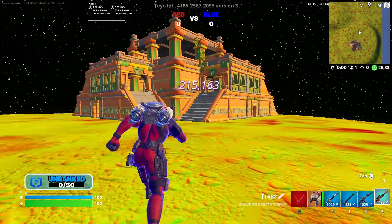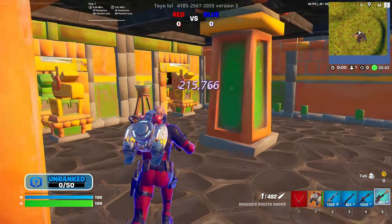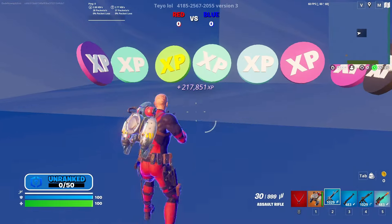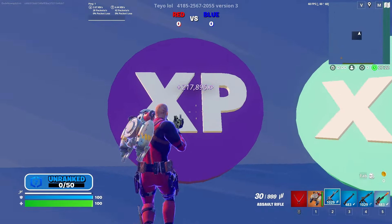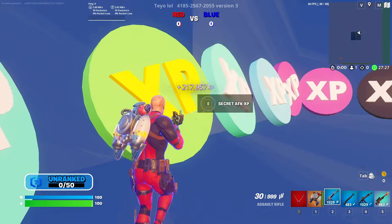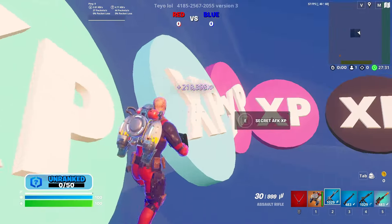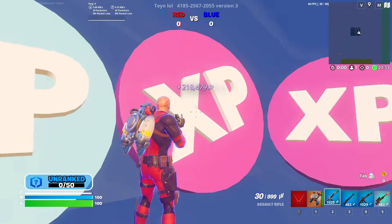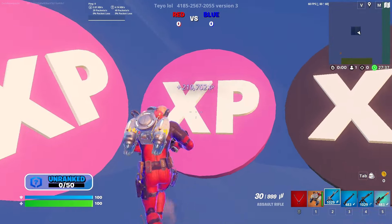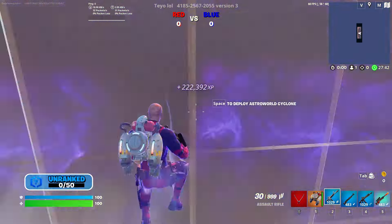Then go over into this little temple over here, up the stairs, to the left right in front of this guy — you're going to click your fourth secret XP button. Go over to the left to this XP point and you're going to get another AFK XP button. Every single one of these buttons will have another button on it, so just click every single one until you get to the last one.